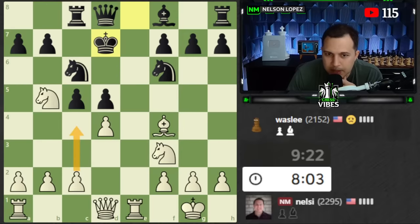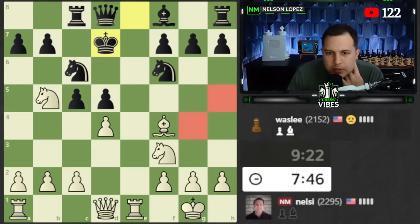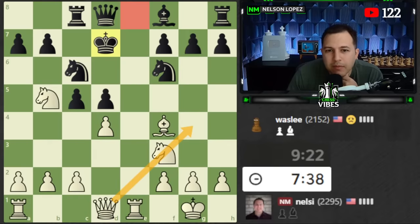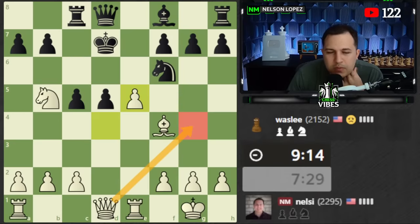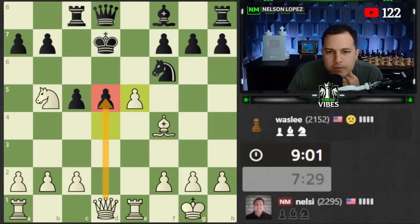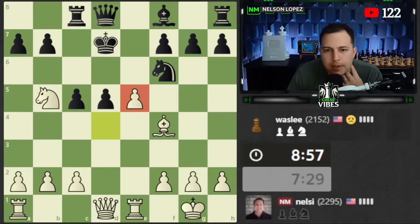I could play c4 first to try to open things up. How else can I attack this king? The knight has to move - can't go there, can't go there, so it has to go back. Actually, that looks better than I thought - a pretty nice idea. Recapturing with the pawn opens up the queen, activates the knight, and there's this queen g4 move. Actually, I don't even need queen g4 - I can just take right here. Almost overlooked that one.